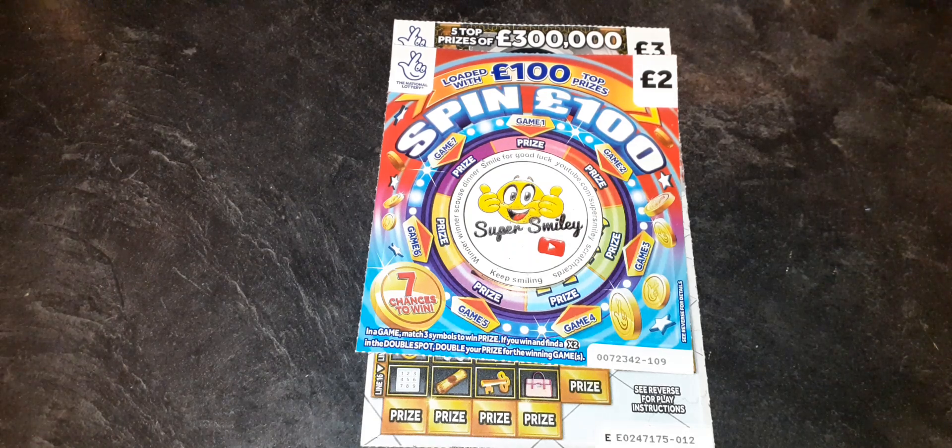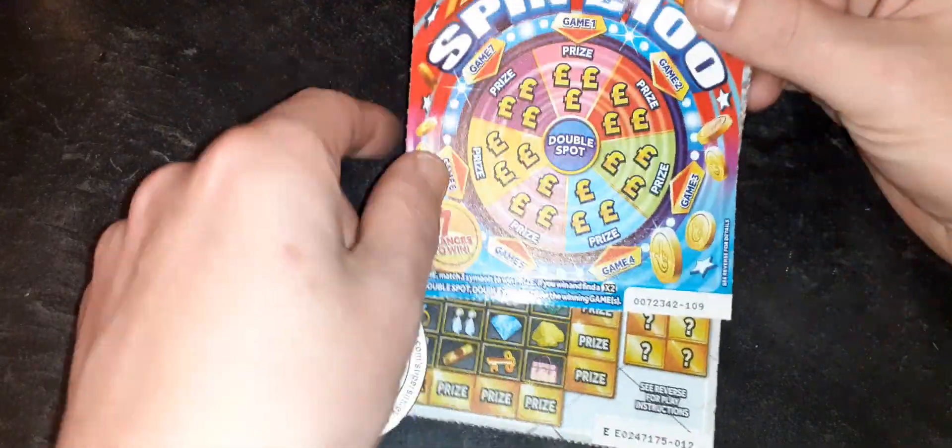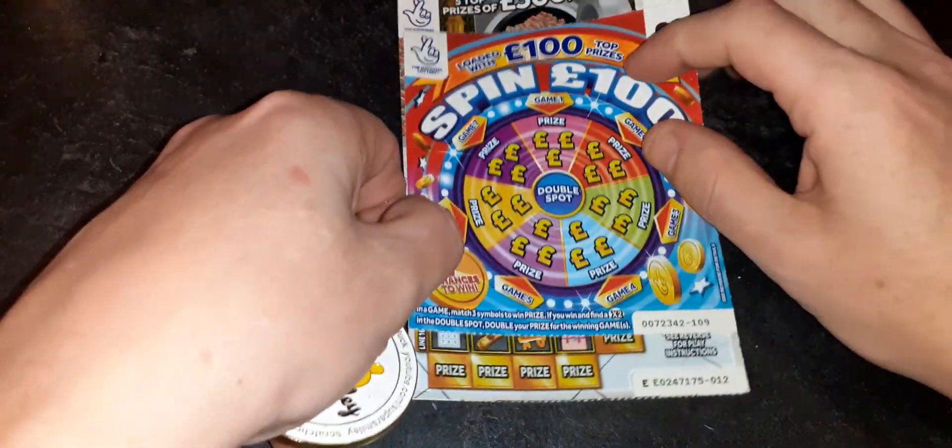Three, two, one - you are back in the room! Once again, like the renegade master, with me DJ Steve here in the kitchen with a five pound smash-up mix scratch session for you. We have two cards for you today: a Spin 100, which looks like this, and a Cash Vault, which looks like this. There is a reason why we're doing the Cash Vault, but we'll tell you why that is shortly.